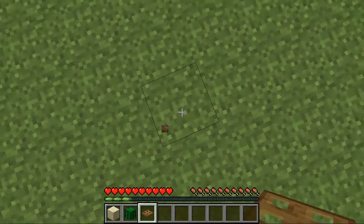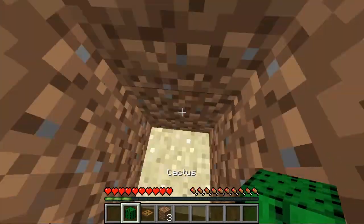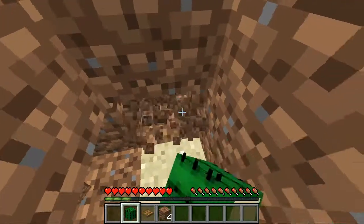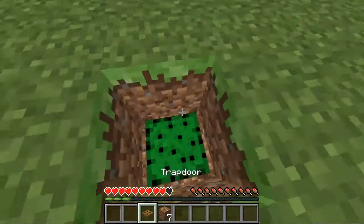First, what you want to do is dig three blocks down into the ground, then you want to place your sand, then dig on the outside so there's space in between.